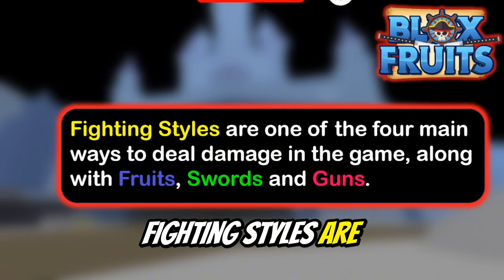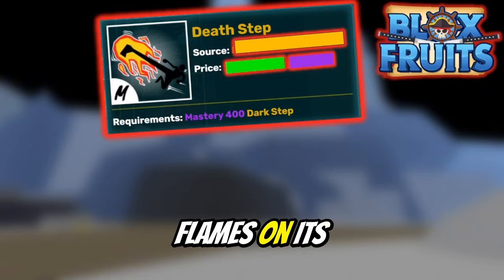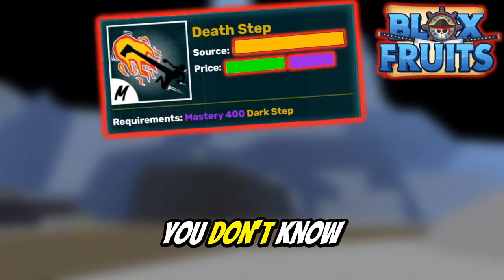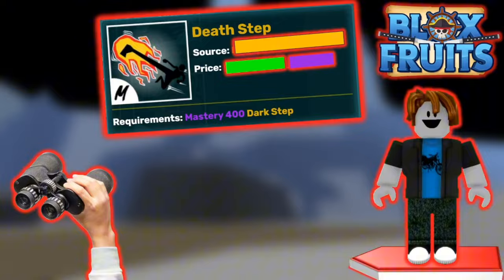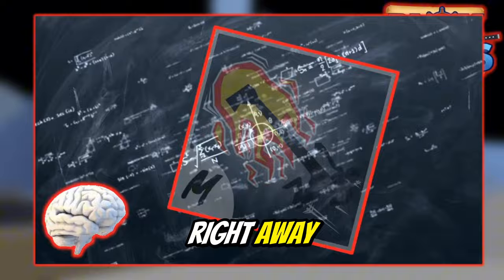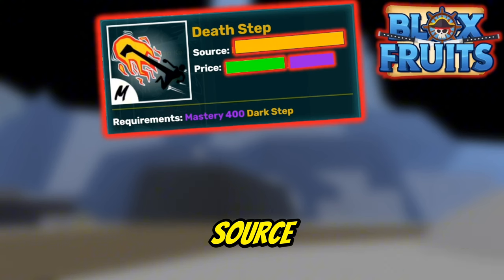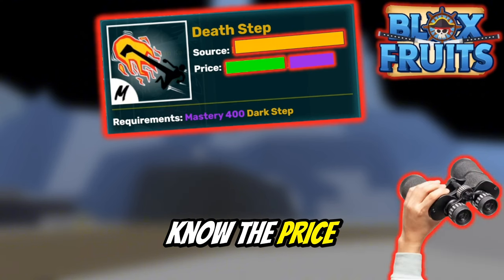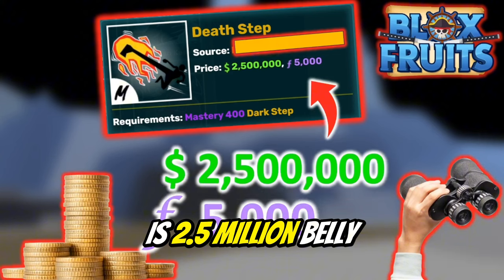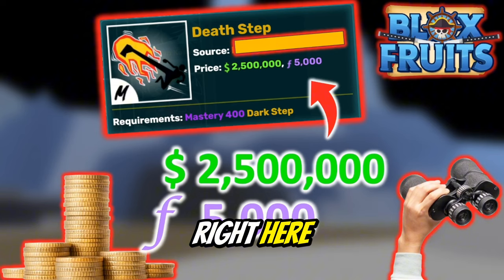Anyway, if you've been following this fighting style series, fighting styles are one of the main ways to deal damage. Death Step looks sick with those flames on its legs. Right now you don't know the price or the source, so we're gonna find it. I'm just gonna show you right away — the price is 2.5 million belly and 5,000 fragments.